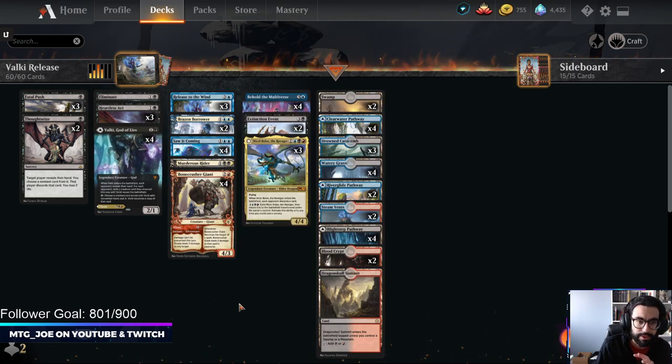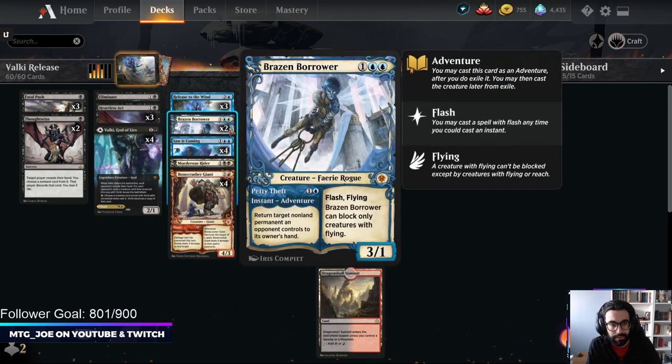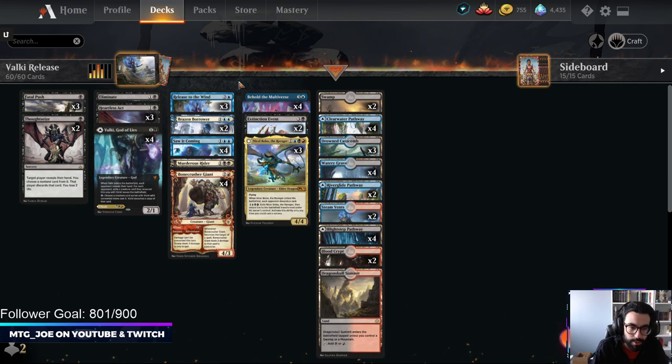The deck itself is a Grixis control deck, a little bit more on the midrange plan. What you're also able to do with Release is blink your own adventure creatures to reset them so you can cast that value again. You can also phase out your opponent's creatures to keep yourself alive against Auras — it drops everything off, which is kind of cool.